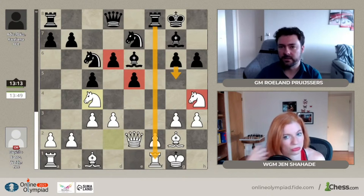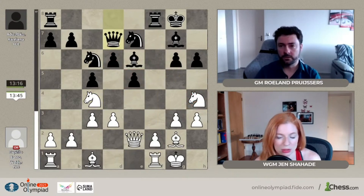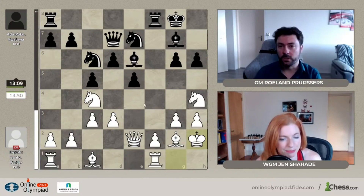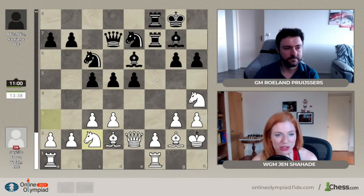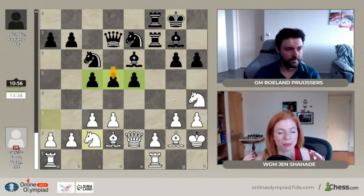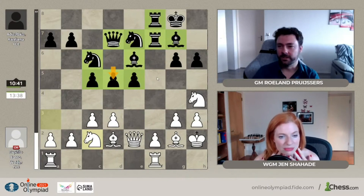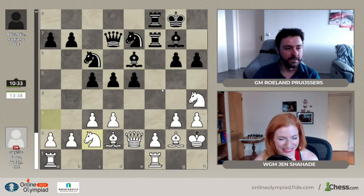Black has a lot of good things going: more control over the center, a half-open file which might be useful, and the knight can be kicked away with g5. The one thing white has is less space - if you have less space you want to trade off as many minor pieces as you can, but all the minor pieces are still on the board. So black in my opinion has a significant advantage here. With the e4 pawn gone, black can start thinking about even pushing further.